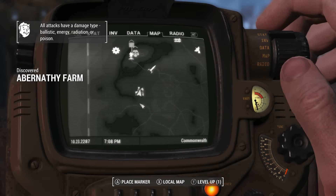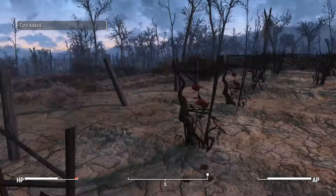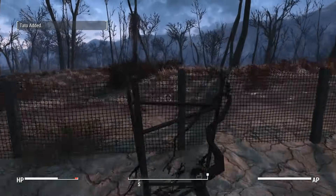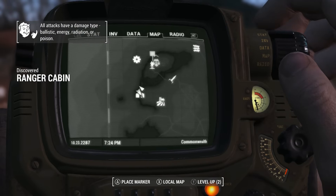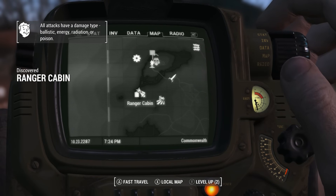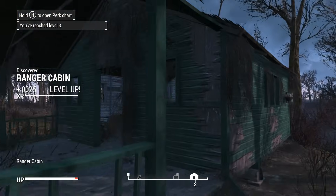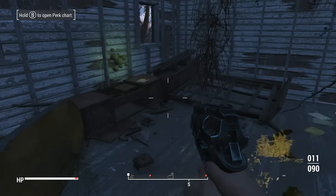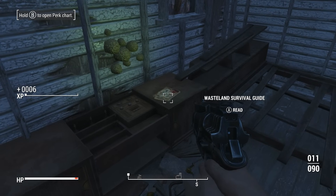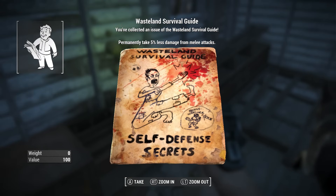From here we're just going to go down to Abernathy Farm. Don't worry about talking to them or anything — just pick all the tomatoes. And then we're going to make our way right to the ranger cabin. Excellent — permanently take 5% less damage.